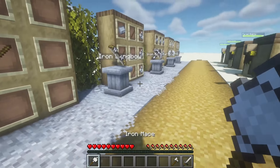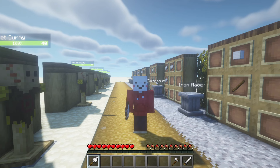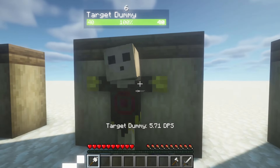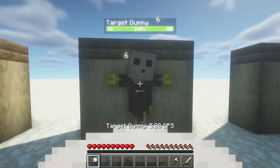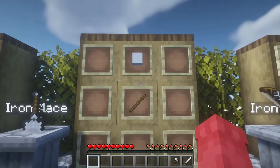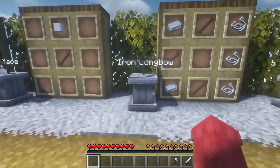Moving on, we have the iron mace, which is pretty fitting because the new Minecraft update is almost out with the new mace. This one does 6 attack damage and 1.4 attack speed, so it's a little slower than the sword but still does decent damage. The crafting recipe is one stick and just one block of the resource you're trying to use. Now we're moving on from the melee weapons.